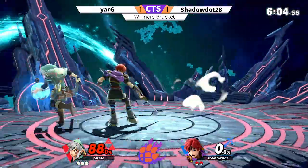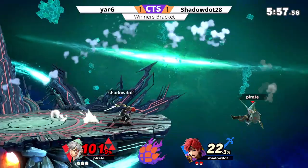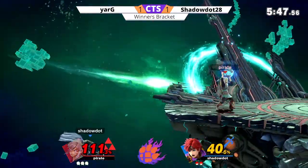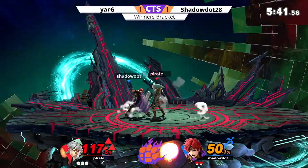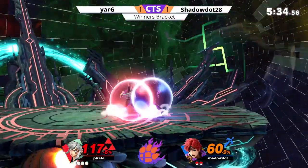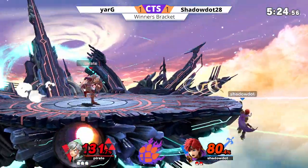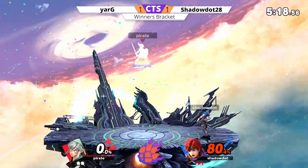Shadow Dot trying to make up the deficit. Looking for one of those cheesy Link bomb combos — I'm not sure how true those are — but Shadow Dot is not going to be avoiding it there. The weak back air, a nice getup attack. The bomb has a hitbox while it's moving. Yarg seems to be doing a good job spacing around Roy's moves, using his superior sword range to make sure Roy can't get in and do his explosive combos. Nice patience — running up with the shield, he's going to get a fat punish on that one.